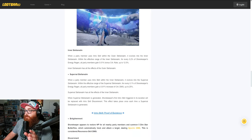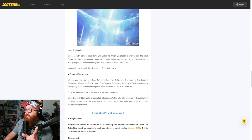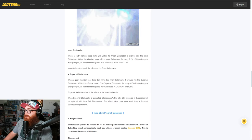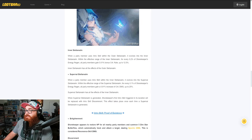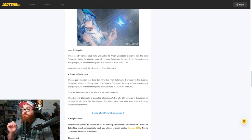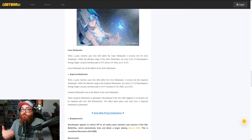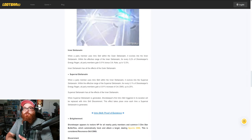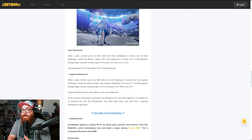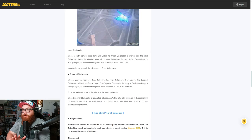The Inner Stellar realm: when a party member uses Intro skill within the Outer Stellar realm, it evolves into the Inner Stellar realm. Within the effective range of the Inner Stellar realm, for every 0.2% of Shorekeeper's energy regen, all party members gain 0.01 bonus crit rate up to 12.5%. That's amazing when it comes to healing and also being able to buff. Your Shorekeeper should be built with a lot of energy regen, so your three-star and two-star echoes need to have energy regen to give her as much as possible.